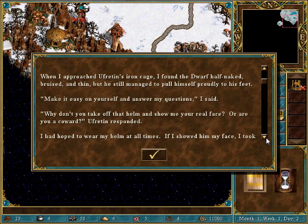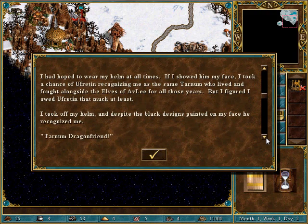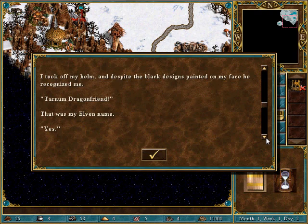Make it easy on yourself and answer my questions, I said. Why don't you take off that helm and show me your real face? Or are you a coward? Ufretton responded. I had hoped to wear my helm at all times. If I showed him my face, I took a chance of Ufretton recognizing me as the same Tarnum who lived and fought alongside the elves of Adelaide for all those years. But I figured I owed Ufretton that much at least. I took off my helm, and despite the black designs painted on my face, he recognized me. Tarnum Dragonfriend! That was my elven name.